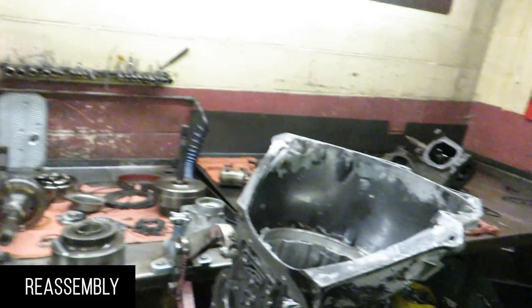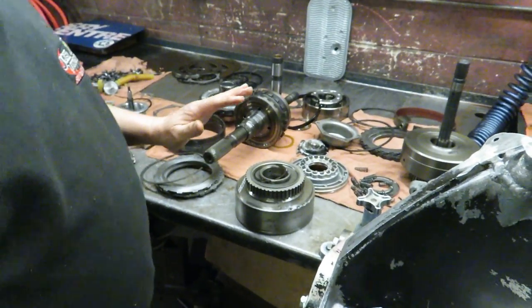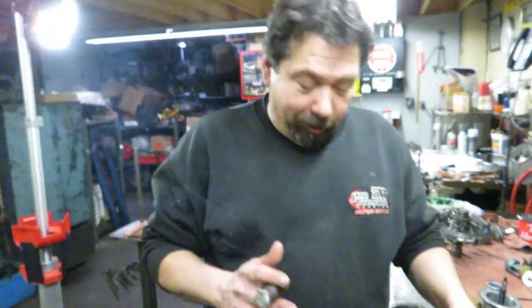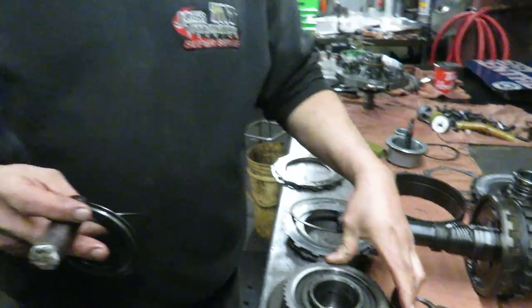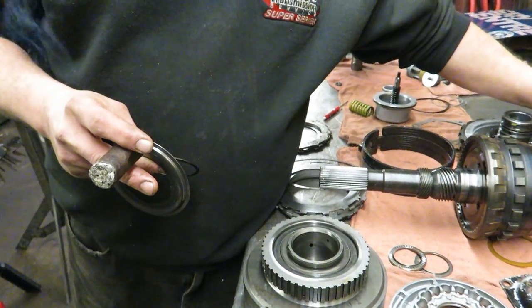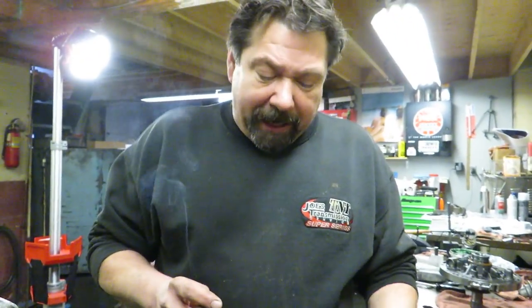We put the case in the tank, got it all cleaned up, it's ready for assembly. Inspected all the hard parts, cleaned and prepped. I've gone ahead and resealed the pistons on our center support and input drum. One thing that's very interesting I wanted to show you guys — this intermediate sprag has a 32-element roller sprag in it, which only came in the early 400s in big blocks and three-quarter-ton vehicles. The later model 400s all had the roller-and-spring type. In a high-performance application, this is what you want. To buy this assembly is $400 US, so I'm very pleased it's got this style in it from the factory.